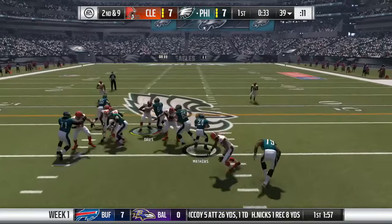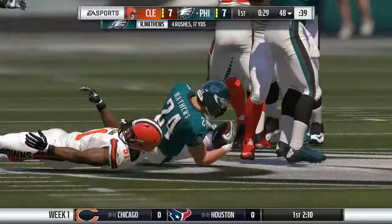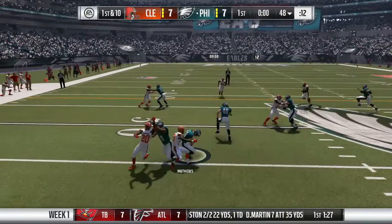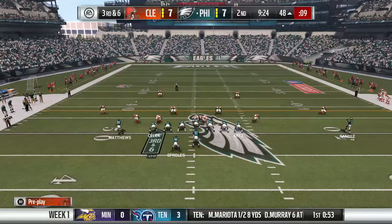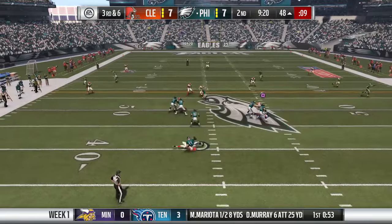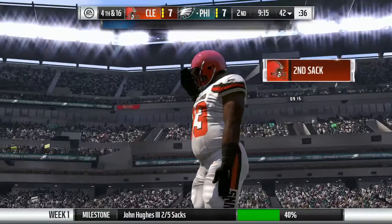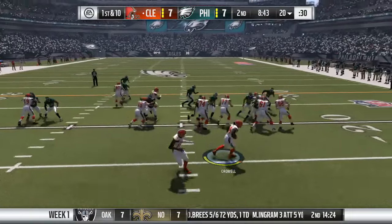Back on defense, it's second and nine. Ryan Matthews uses a spin move and gets another first down — already four carries for 17 yards, a great performance. But he gets stuffed in the backfield on the next play, making it third and six. Carson Wentz drops back and gets sacked again by our defensive lineman John Hughes III — two sacks on the day for him.